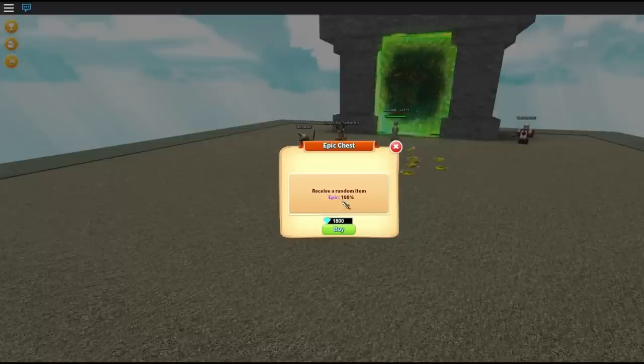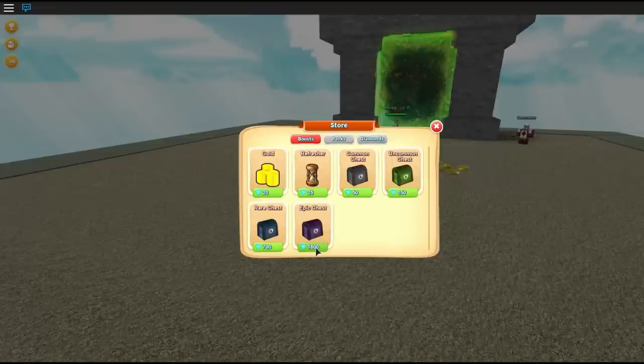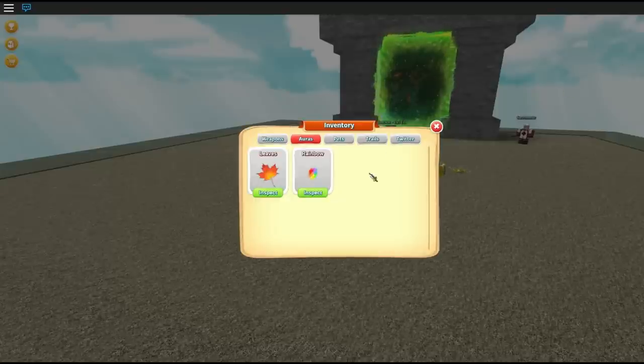We have a 100% chance of getting an epic. Epic is apparently the highest tier you can get. This is freaking expensive compared to the others, though. There was only a 30% chance from the rare chest, so we were incredibly lucky there — we got roughly a 1,800 gem worth item. Now let's open this epic chest. We're definitely going to get an epic. What we ended up getting was a Rainbow! What is a Rainbow? Inspect — 40% attack damage. That is pretty dope. That is almost double the attack damage boost, so that's very strong.